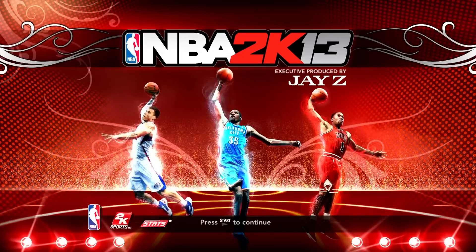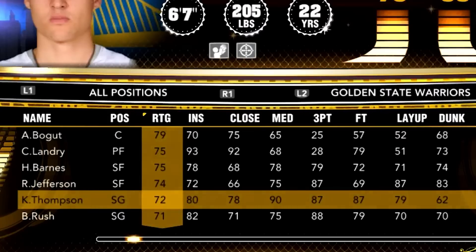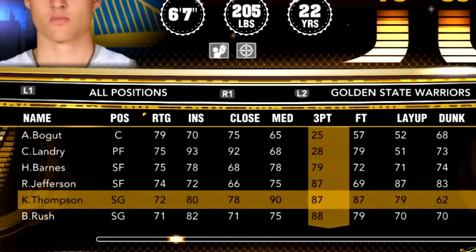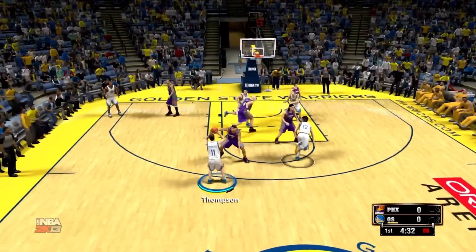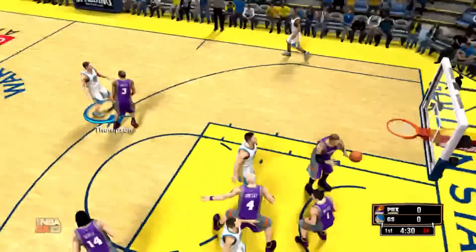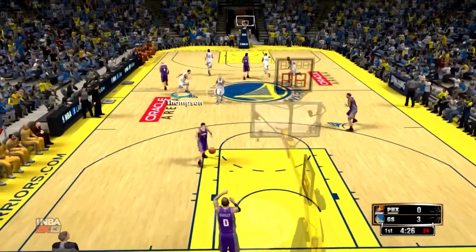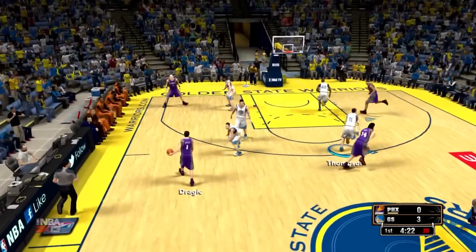That brings us to NBA 2K13, and there's a huge rating boost for Klay. He's up to a 72 overall — going up seven ratings — and his three-point shot is an 87, so that only slightly improves. It's nice that Klay actually has his own player model in this game. There's the three — pretty easy to hit with him — and he actually has his own arms and body this game. They're looking a lot better than last game.